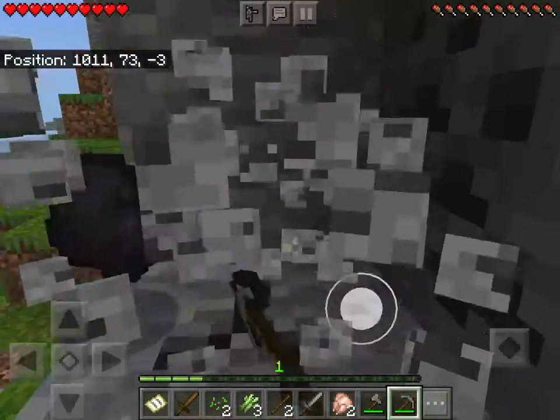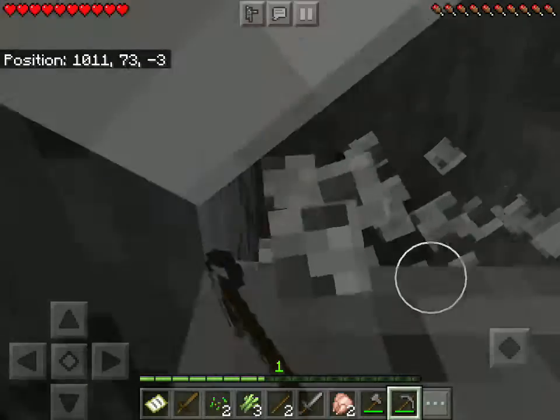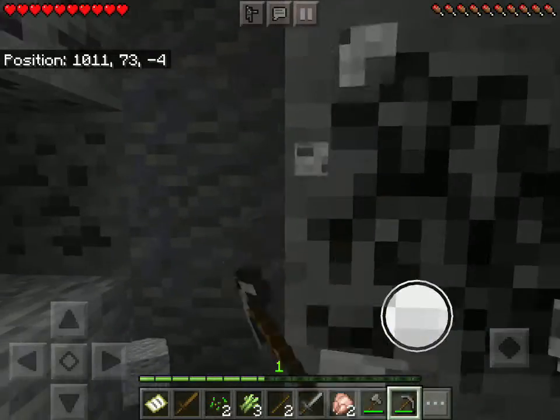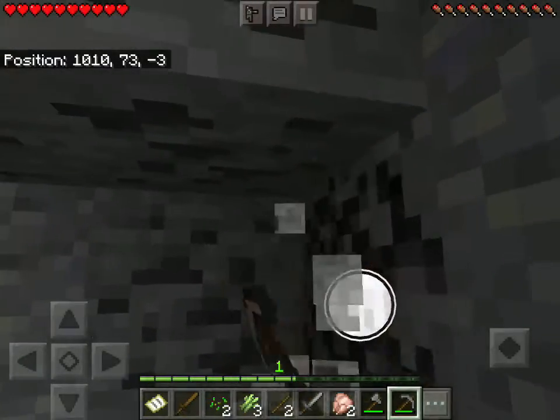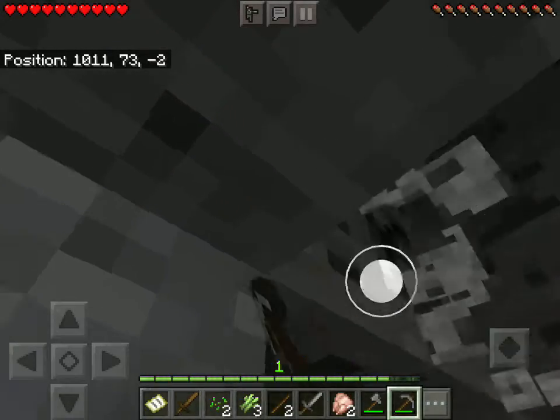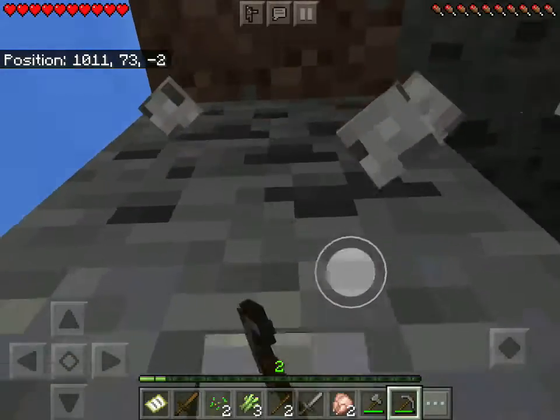Okay so now let's just take all this coal — take all of it, I need all the coal. This is definitely a good spawn because there's literally coal everywhere. Sometimes I have to go out looking for coal so I can go mining.